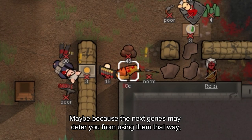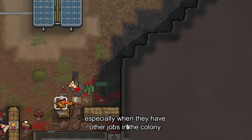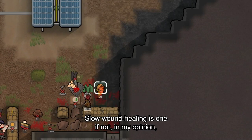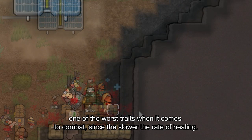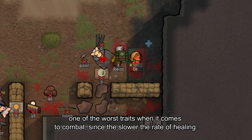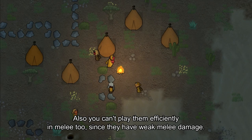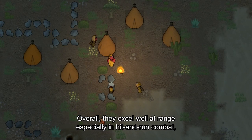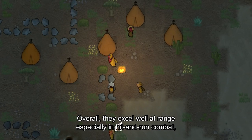However, some of their other genes may deter you from using them that way, especially when they have other jobs in the colony. Slow wound healing is one of, in my opinion, the worst traits in combat, since the slower the rate of healing, the longer the downtime of a pawn. Also, you can't play them efficiently in melee since they have weak melee damage. Overall, they excel at range, especially in hit-and-run combat.